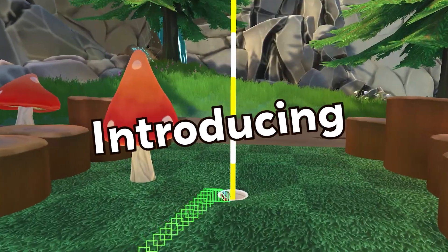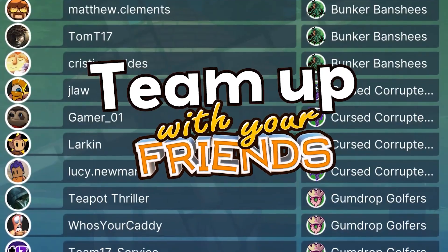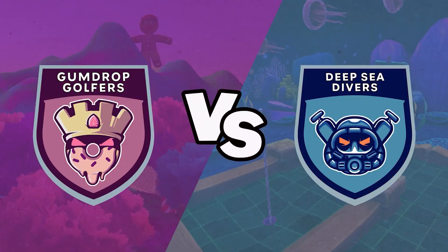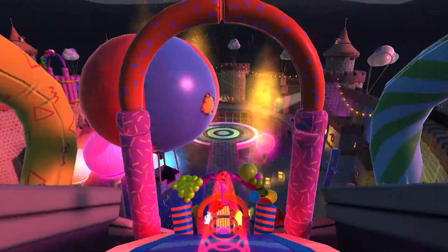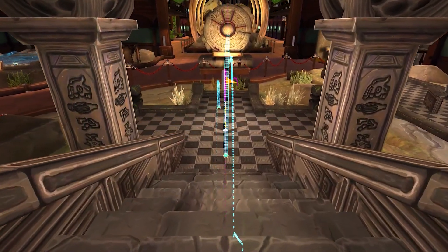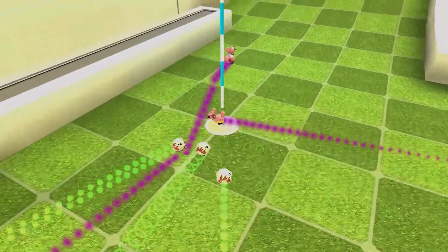El popular simulador de minigolf Golf with Your Friends ha lanzado su nuevo modo de juego por equipos. Este emocionante modo te permite formar equipos de cualquier tamaño y competir en partidas más interactivas. Puedes acumular puntos con tu equipo de diversas formas, garantizando que cada partida sea única.